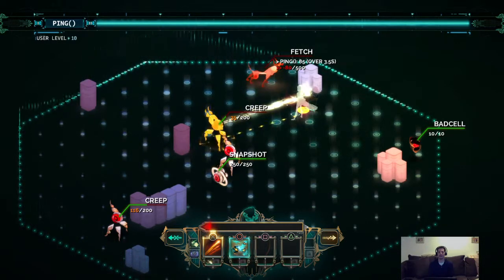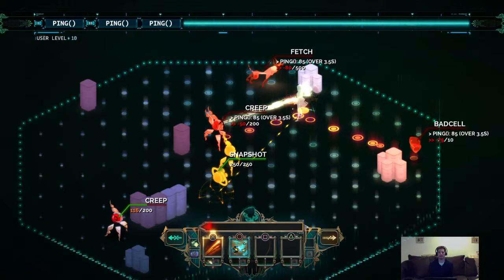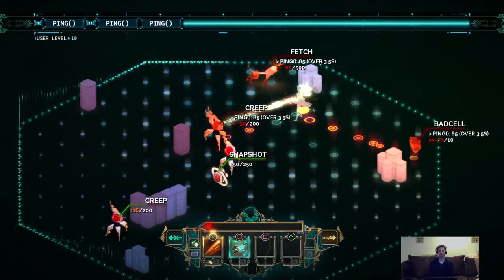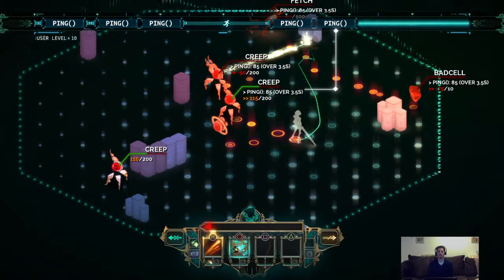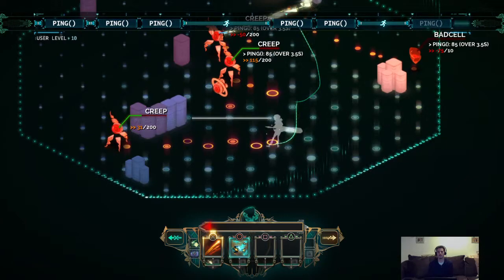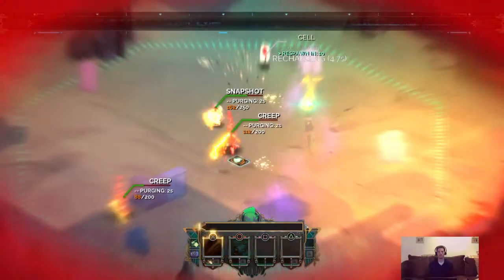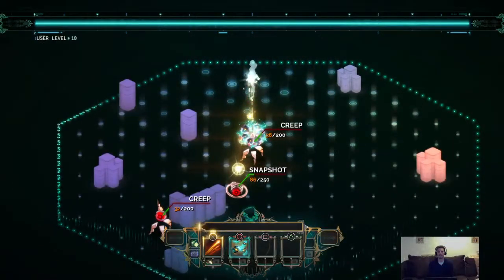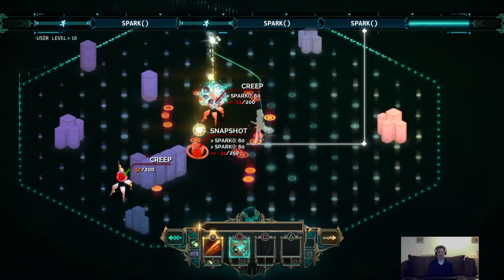There we go, that'll kill him. Let's get this bad cell — that'll kill that. Let's purge this snapshot. Purge him — hang on, hang on. There we go. Can I hit him from here? No — hold on, let's come down a little bit. There we go, and let's just explode like that. Whoo, I'm gonna die! Damn it — all right, that creep is dead. The snapshot's dead!